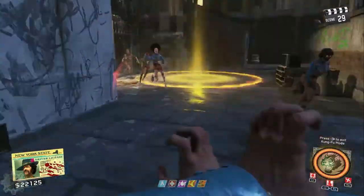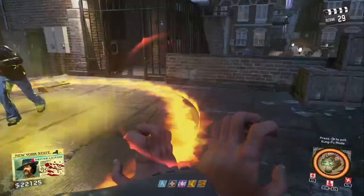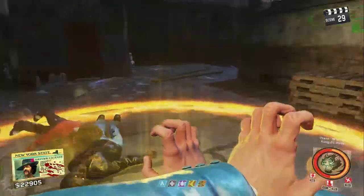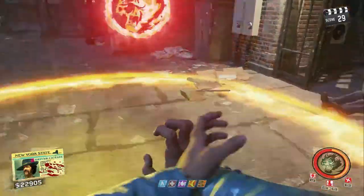You only have to kill maybe six, seven, or eight zombies inside each of the circles. It's not that bad, and then you will be ready for your next step.